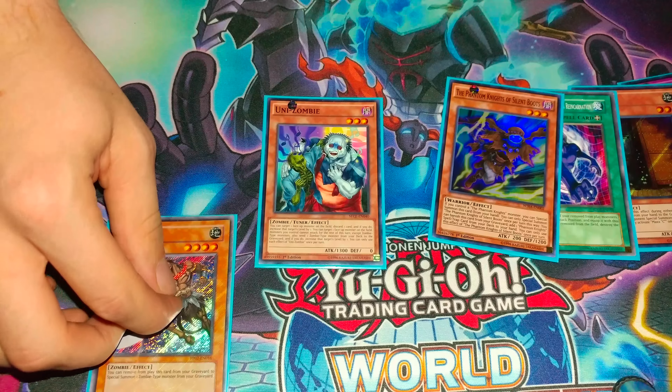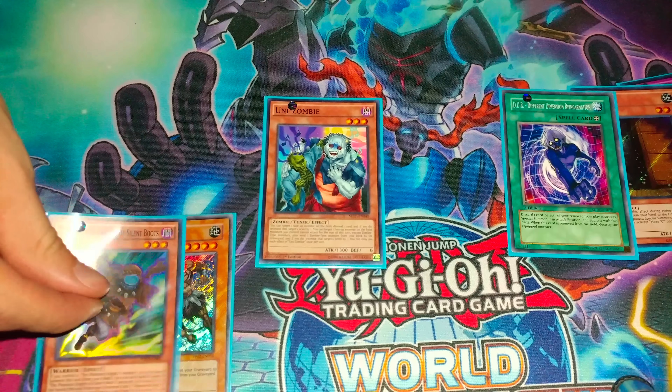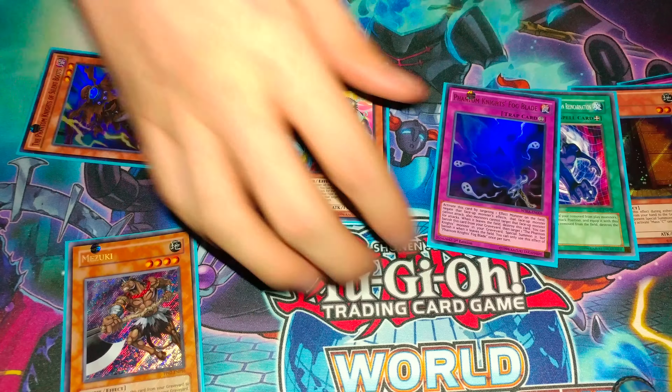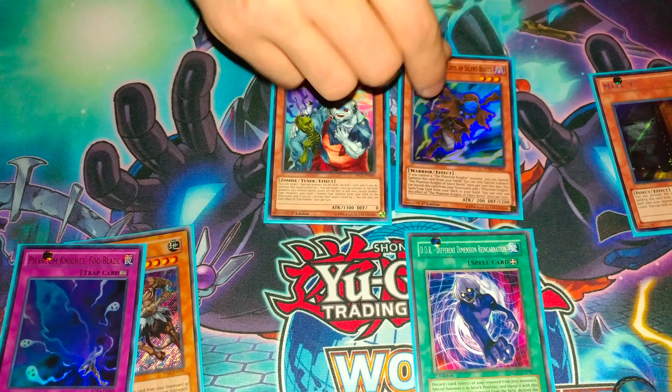I summon Unit Zombie, use its effect to mill a Mizuki to the graveyard making it level four, and then use its other effect to discard Boots to make it level five. I then banish Boots from the grave to add a second Fog Blade to my hand, and then use DDR — discarding a Fog Blade — to bring back the Boots.